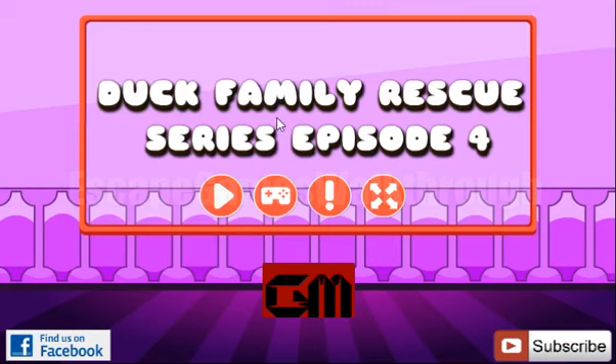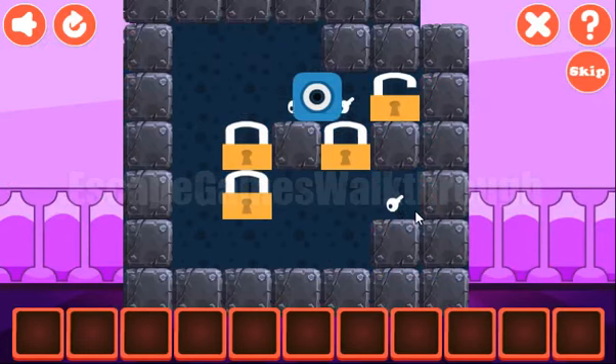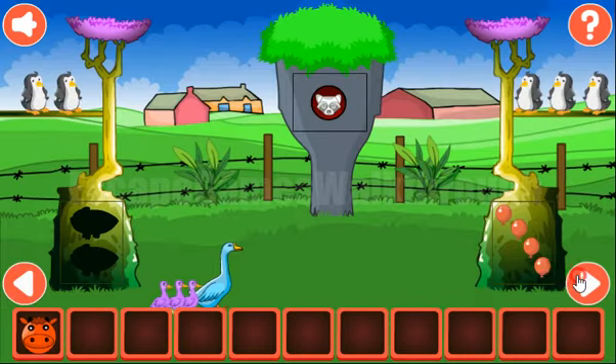We are playing Duck Family Rescue series episode 4 by GameStimate. Here we have the first puzzle to solve — our task is to move all these logs to the keys. It is rather simple, so going further.